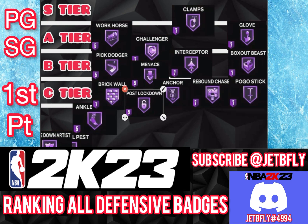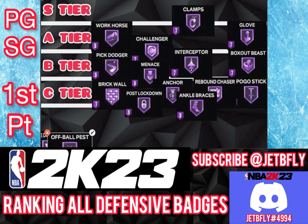The next badge is Ankle Braces. I don't think Ankle Braces is that useful because this year a lot of people are not really breaking any ankles — you really have to lose a lot of stamina to break someone's ankles. I wouldn't put many badge points on this badge as a guard because if you already have perimeter defense, you should be fine. Just stay in front of them and you won't get your ankles broken.